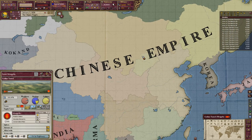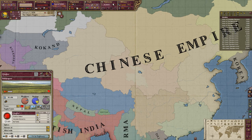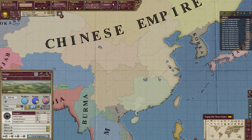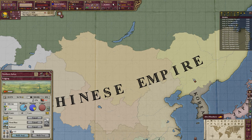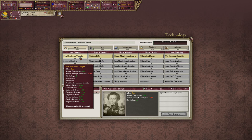We've got lots of different chunks — Mongolia, Xinjiang, Qinghai, Yunnan, Guangxi, our proper territory, and Manchu Manchuria — the Manchuiest. You'll notice we've got some issues with our research; we can't research things, we have to westernize first.